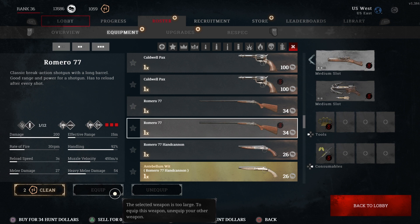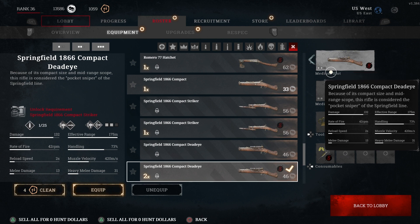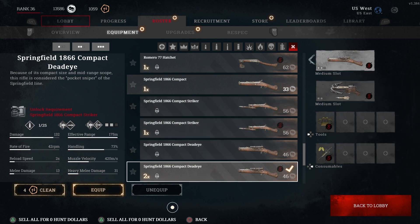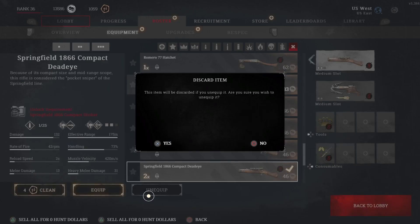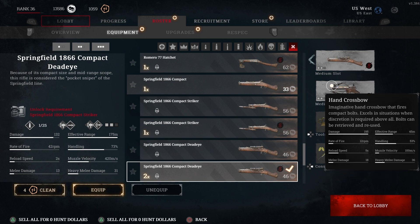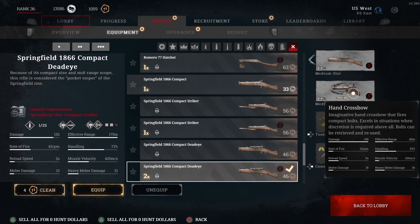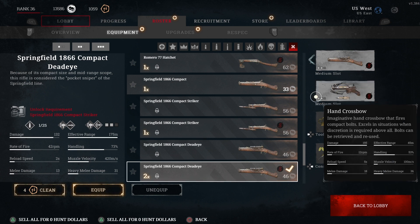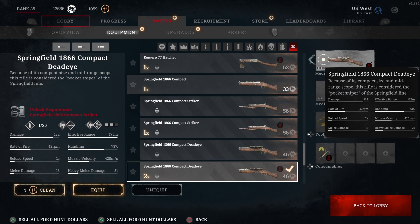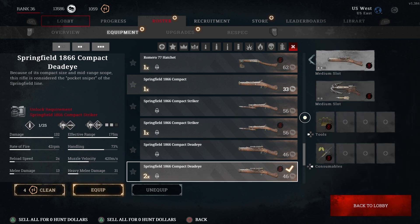It doesn't let me equip a large weapon because it's a medium slot — I would have to unequip the other weapon first. Bottom line: if you equip a large weapon, you can only pair it with a small weapon. You're not allowed to do large and medium together. Later on you can when you unlock the perks for that, but we're not there yet — this is day one.